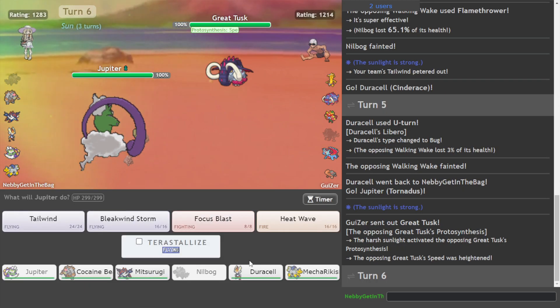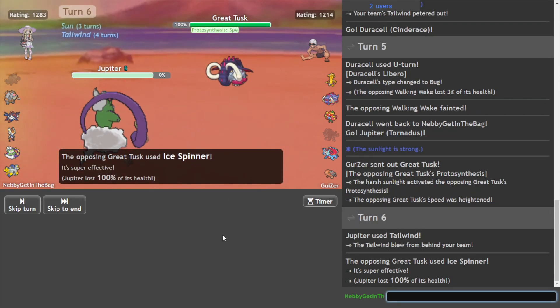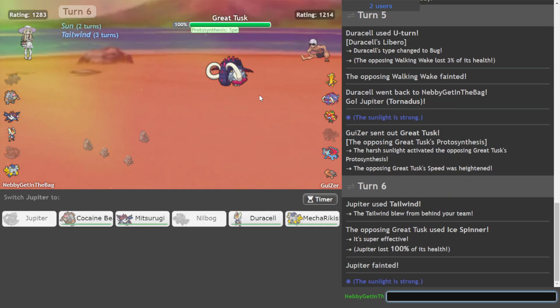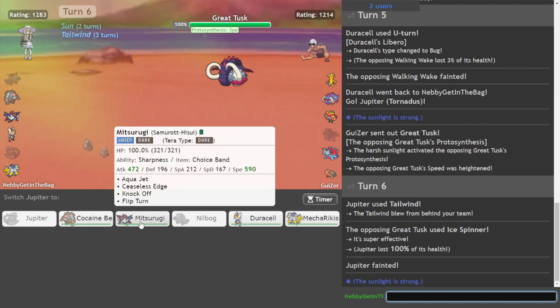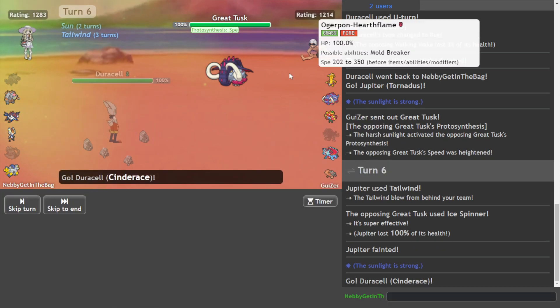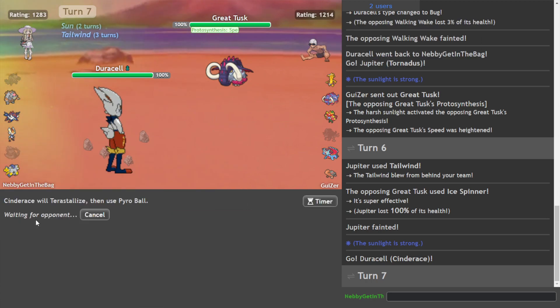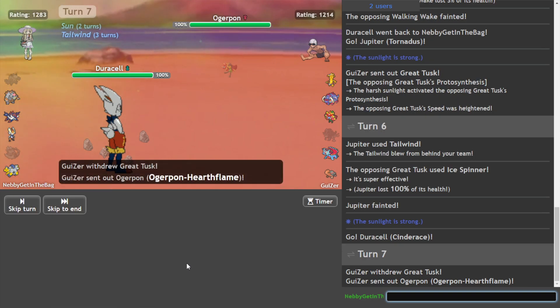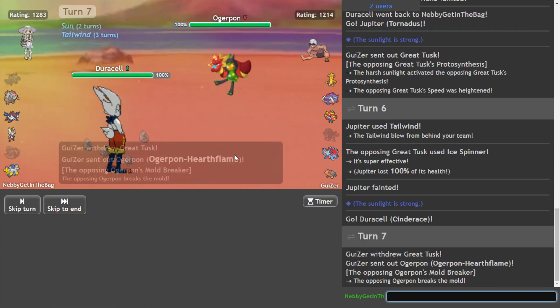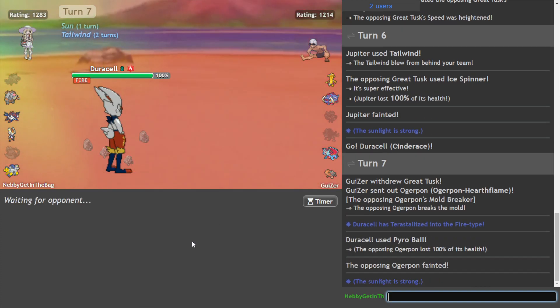Alright, so this is a speed-boosting Great Tusk — that's a little bit worrying. Let's go for the safe Tailwind in case he has Head Smash or some shit. Goes for that, that's fine. Right, now we can do this. I'm gonna go for the super mega ultra Parabolic in the sun — Ogre Porn half flame. Oh yeah, that's gone. Get him out of there. Very nice.